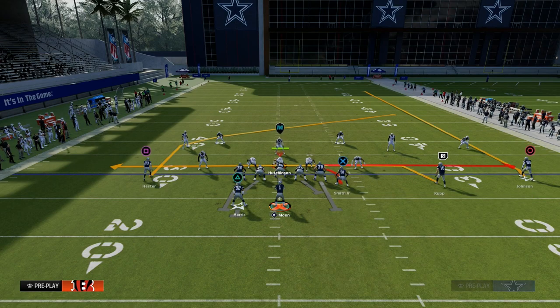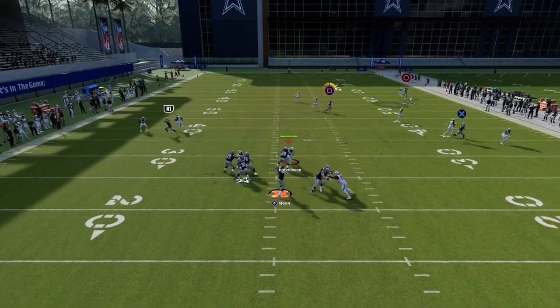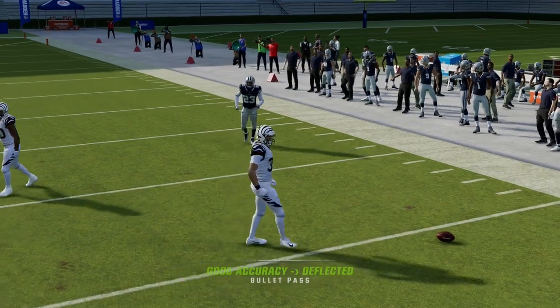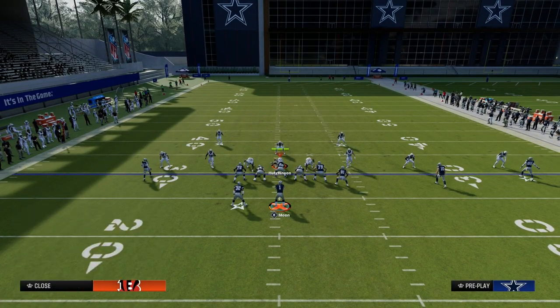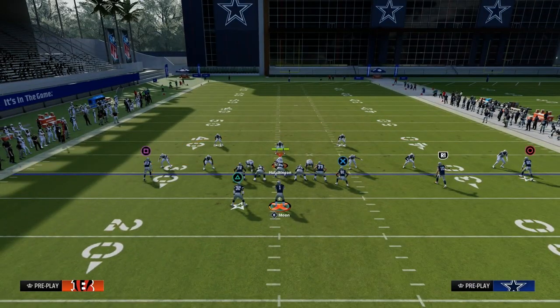This play is out of the Patriots playbook. You're also going to see a drag route, and then you have this post. This post route, provided that you have time in the pocket, is going to get separation.